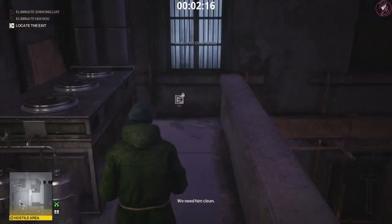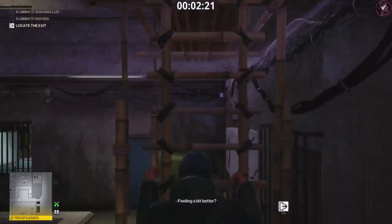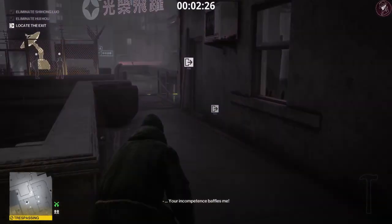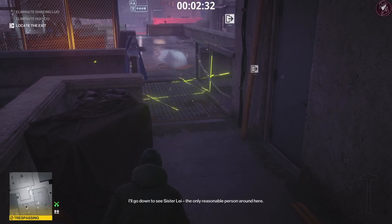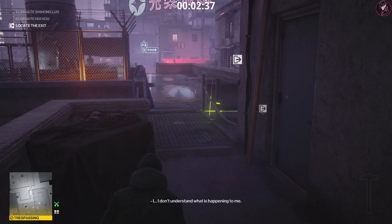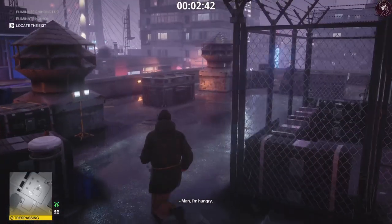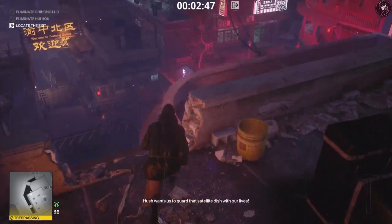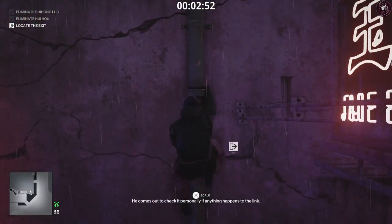Exit via this door, then climb down the ladder on the opposite side. We're going a slightly different path to how we came in. Stay crouched around here so we don't get spotted. Wait for this camera to pan to the right as we pass it — once it pans all the way to the right you can safely go past. We're still in a trespassing zone with two block guards on this roof, so be careful.